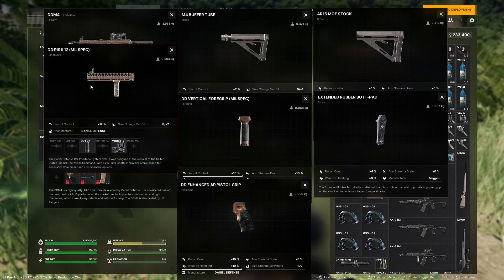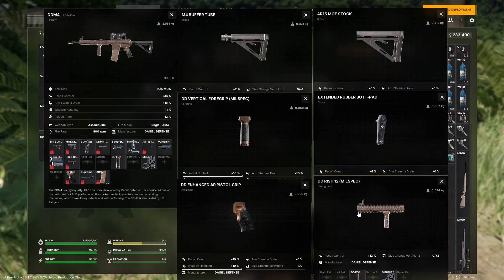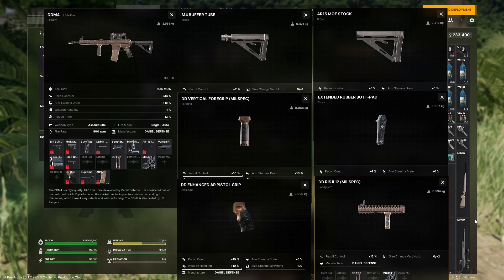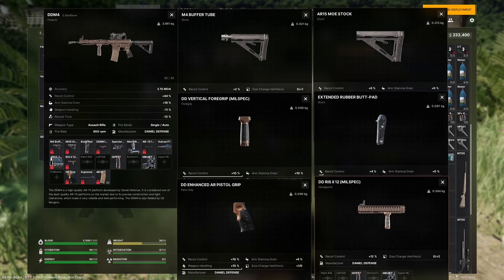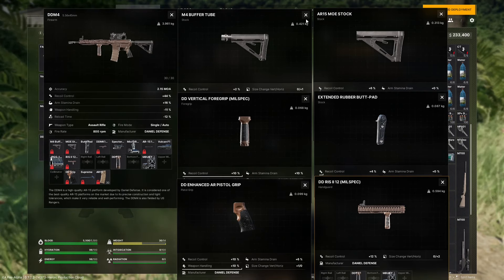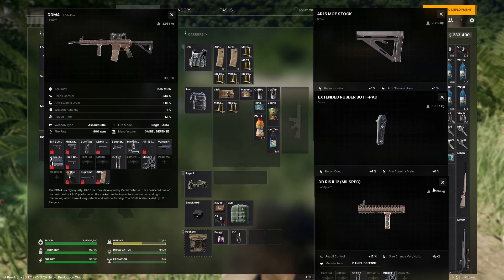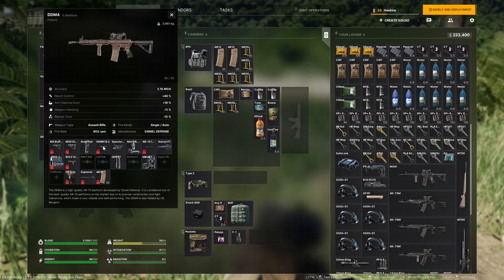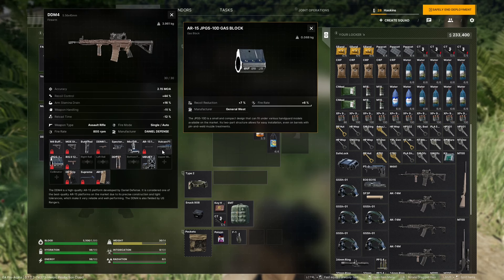Let's talk recoil mitigation. This is the second stat in the lineup when examining a weapon for good reason. If your accuracy is failing you, you will need to engage the target repeatedly, so less recoil the better. On the AR platform, you currently have six possible weapon parts that affect your recoil: your stock, possible stock pad, foregrip, heat shield rail system, the buffer tube, and your grip. I did not include the muzzle device or the gas block because they do not affect your recoil control stat — they affect your recoil reduction stat, which is different but just as important.